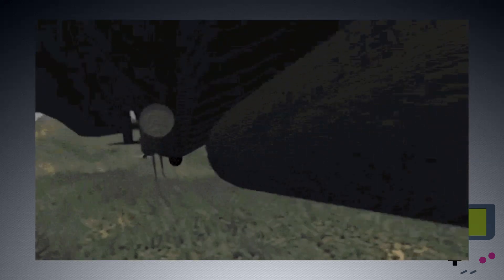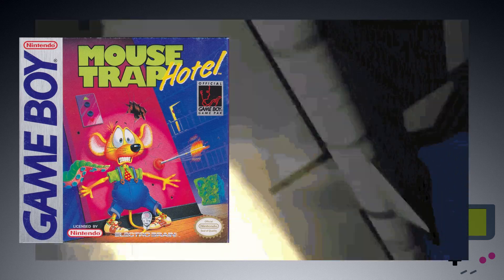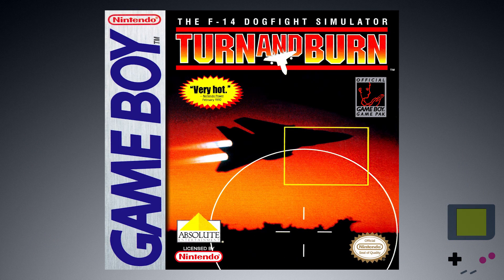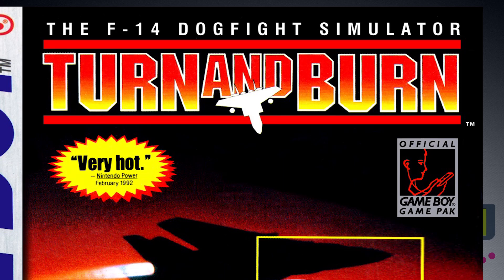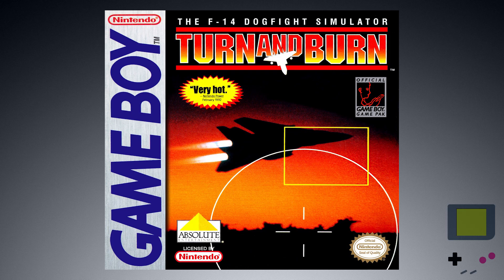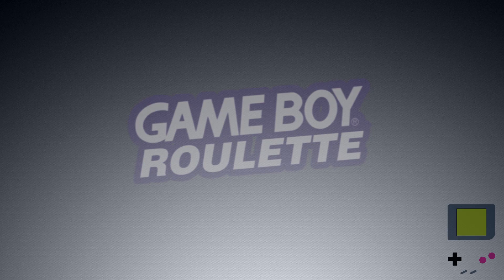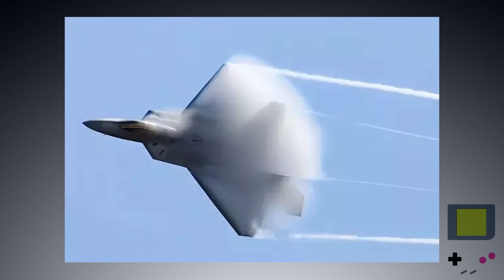When it comes to wild dogfighting action, I just don't think we can trust the creators of Mousetrap Hotel and Bart vs. the Juggernauts. But on the plus side, the box art rules — the fighter jet at sunset, the cool logo, the crosshairs — just all the checkboxes on how to make a fun cover. I really miss the days when you could have a quote like 'VERY HOT' on the box art. So, can we get a high-quality flight sim on the Game Boy? Let's turn and burn into, uh, Turn and Burn.